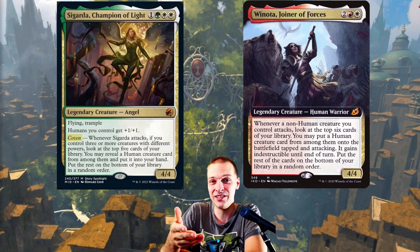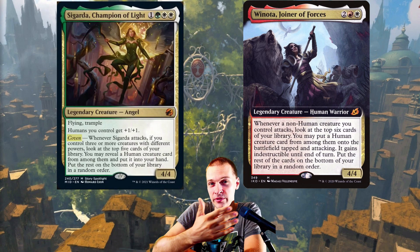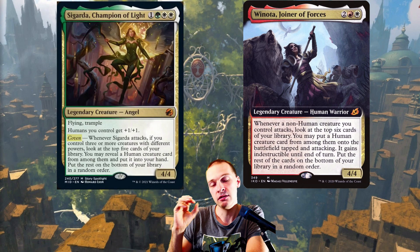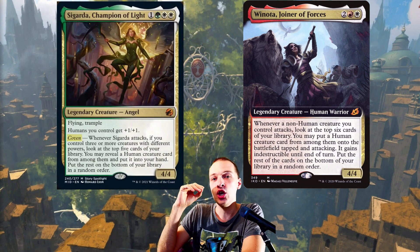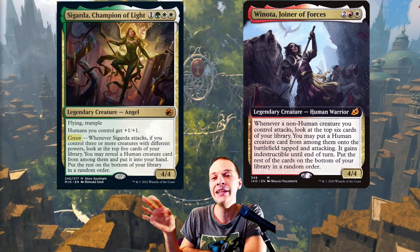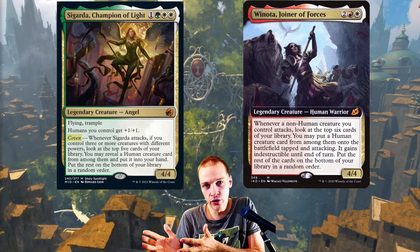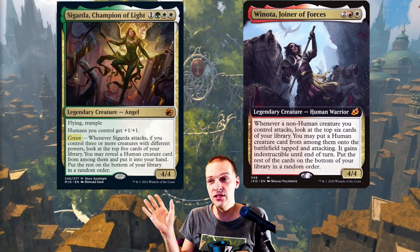Sometimes you're sending Venoda's creatures towards death for triggers, and sometimes you just don't have attackers. With Cigarda you're always going to have attackers — this is going to be more consistent card advantage. Another big thing is that you can build your deck completely human tribal. With Venoda you have to mix it to make it functional — you have to have a bunch of non-humans and a bunch of humans. In this case you can just fill the deck with humans.